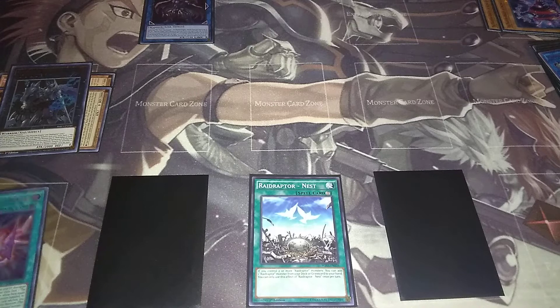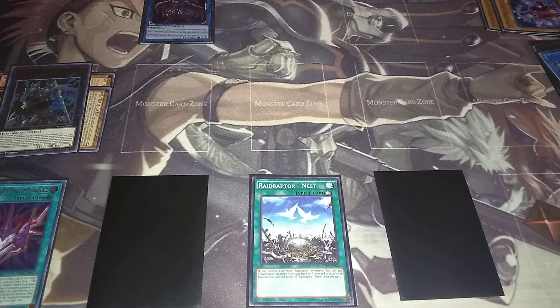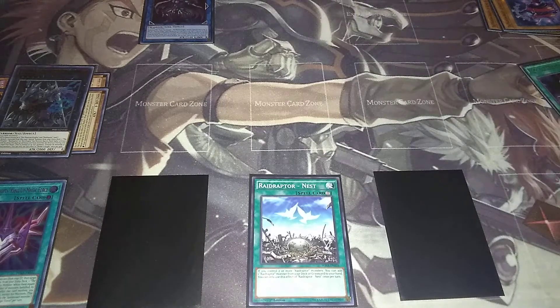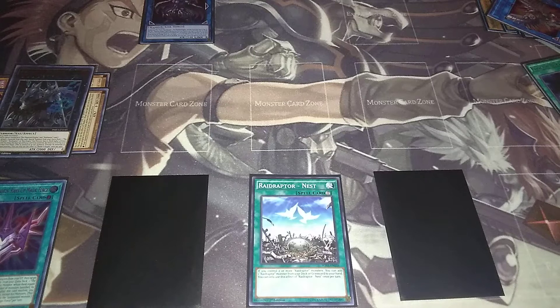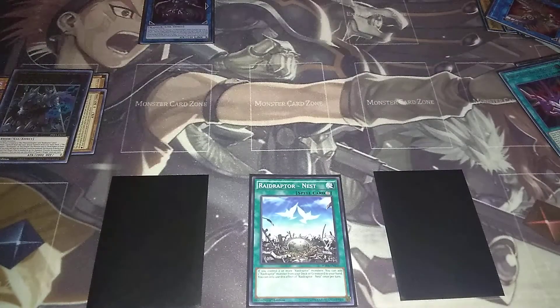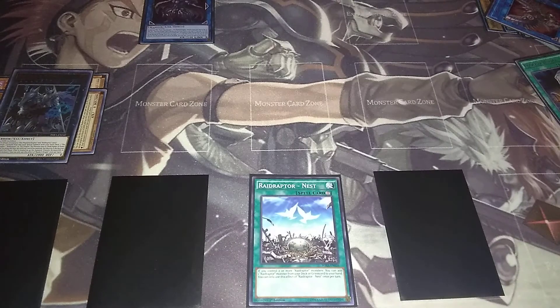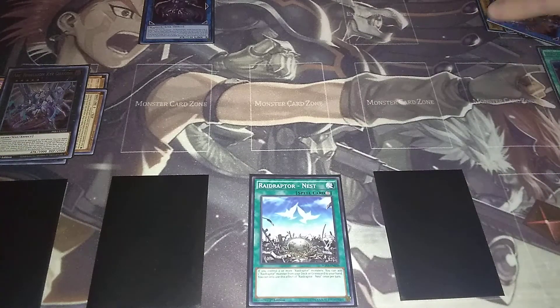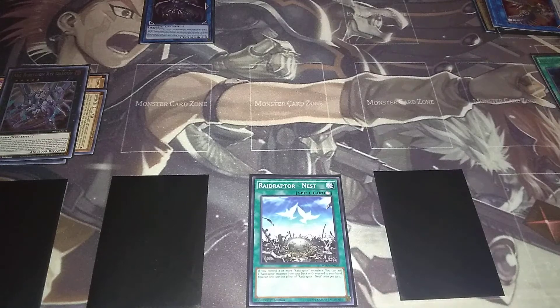Now we're going to play Magic Force. You can either remove from play your six monsters to special summon Ultimate Falcon and activate Ultimate Falcon's effect, or if you want to, you can keep it and then special summon Arc Rebellion XYZ Dragon. You can activate Arc Rebellion's effect to negate all other monster effects on the field.